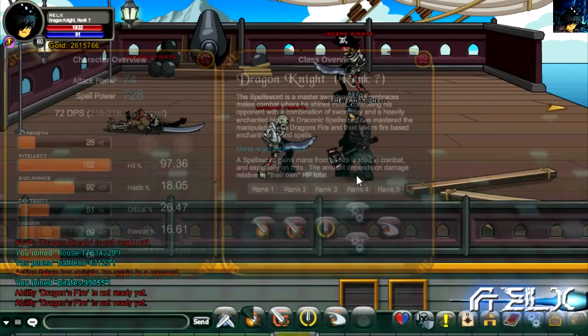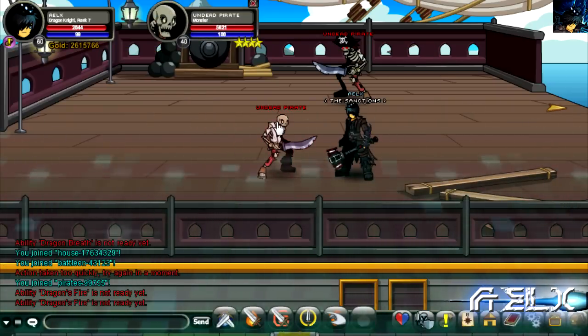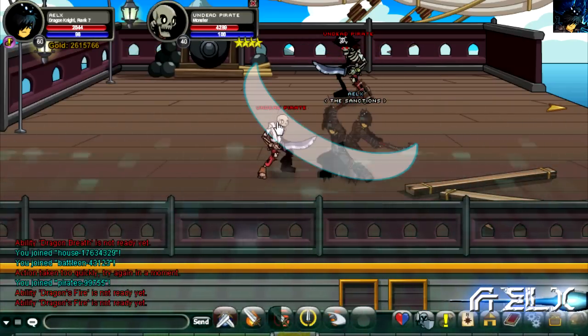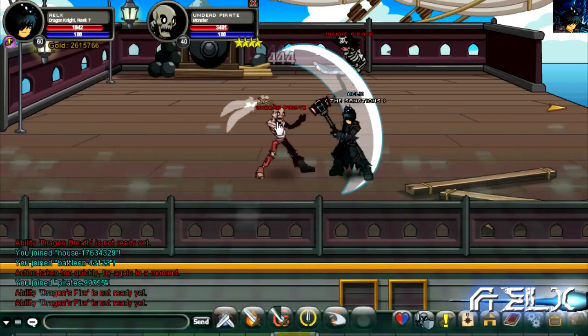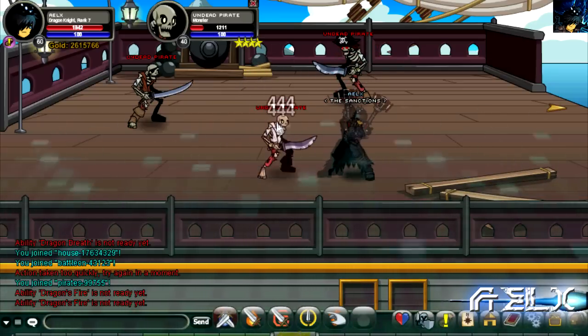The second skill is Dragon's Life. It has the same concept as the first skill but this time it has a chance to stun your opponent for two seconds. It's an okay skill for PvP. Don't rely on it too much — I'd prefer the first skill — but there are always those lucky moments where it can be a game changer.